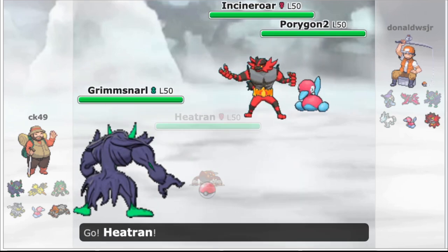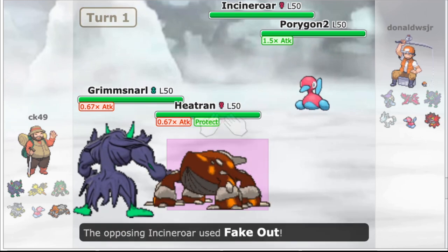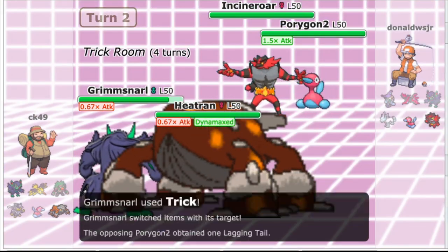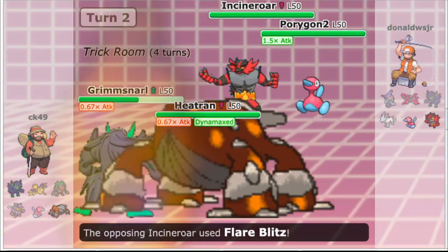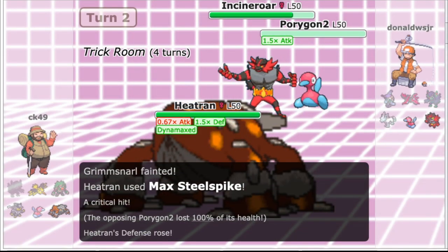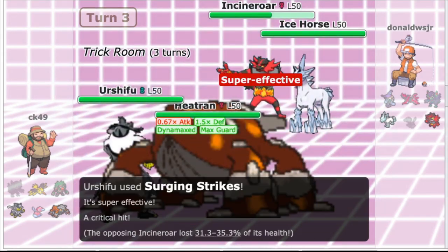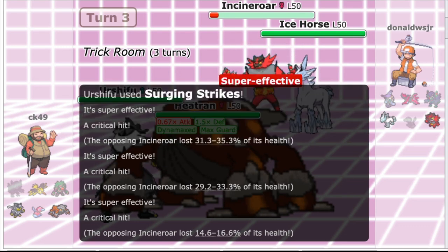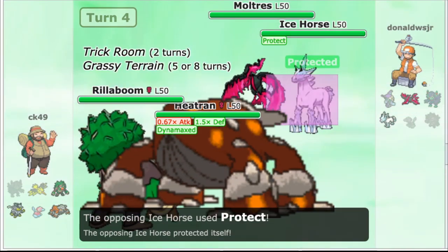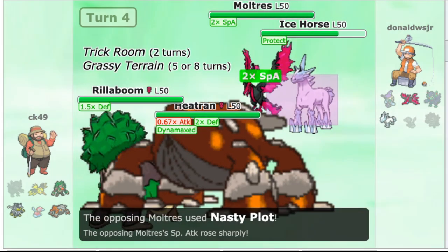To kick off game 2, he leads Incineroar and Porygon2 into Grimmsnarl and Heatran. Heatran protects while Incineroar fakes out Grimmsnarl, and Porygon2 gets up Trick Room safely. We Dynamax the Heatran and Trick the Porygon2 a Lagging Tail, removing its Eviolite. Tri-Attack and Flare Blitz KO the Grimmsnarl, but we get a critical hit on the Dynamaxed Steel Spike to one-shot the Porygon2 — lucky us. He brings in the ice horse and we bring in Urshifu. We Max Guard to see Close Combats from Glastrier and Incineroar both into our Protect. This allows Surging Strikes to KO the Incineroar. He brings in Moltres, and that was the one I didn't want to see. We switch out Urshifu for Rillaboom, and he protects the horse. We Steel Spike into it and do about a quarter as Moltres sets up Nasty Plot.